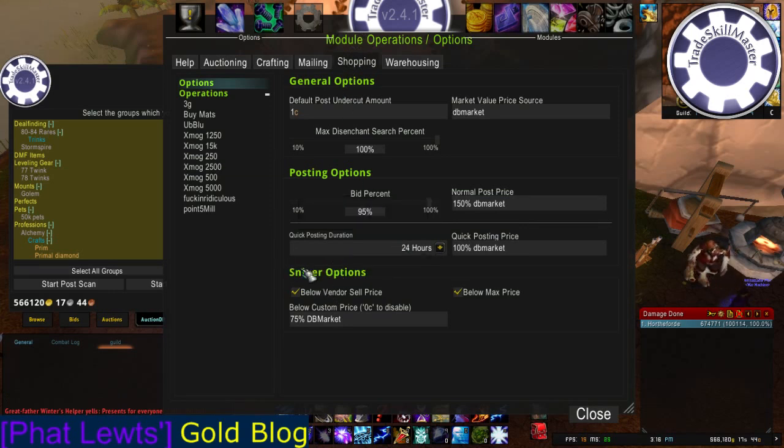Now, you'll see Sniper Options right here. There are three options total. The first one is Below Vendor Sell Price. That will show anything that was recently posted that you could vendor. There's also a vendor search in TSM, but this will just show things that have just been posted, literally a second ago, or a millisecond.